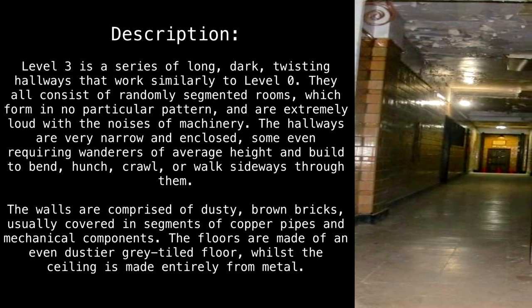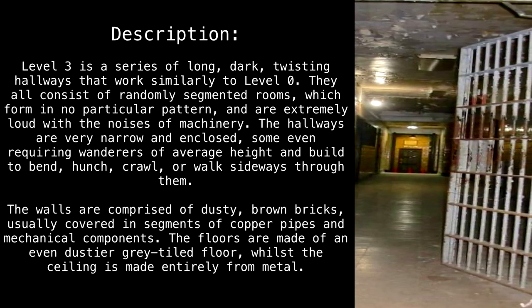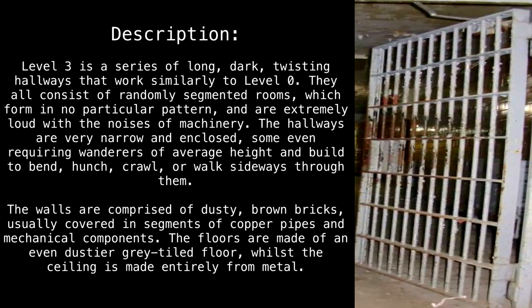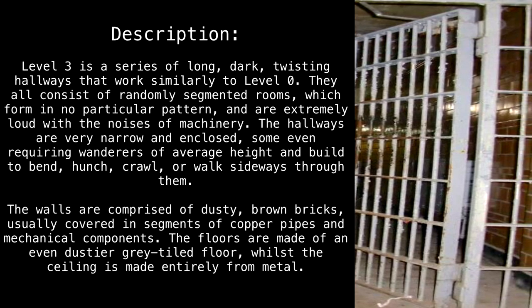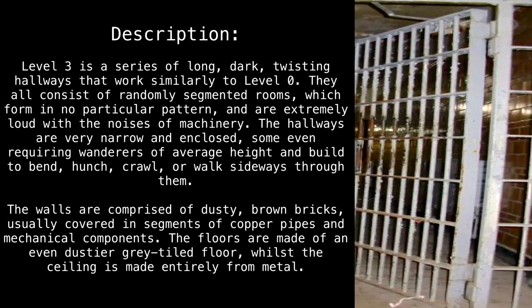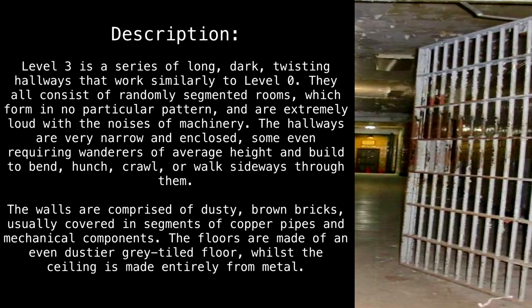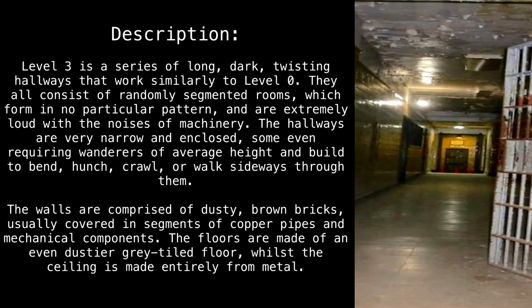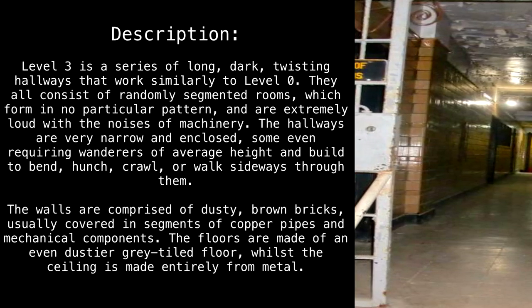Level 3 is a series of long, dark, twisting hallways that work similarly to Level 0. They all consist of randomly segmented rooms, which form in no particular pattern, and are extremely loud with the noises of machinery. The hallways are very narrow and enclosed, some even requiring wanderers of average height and build to bend, punch, crawl, or walk sideways through them.